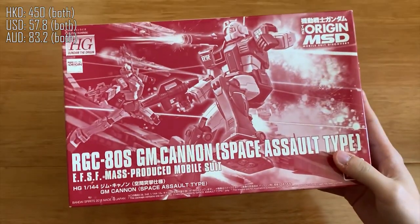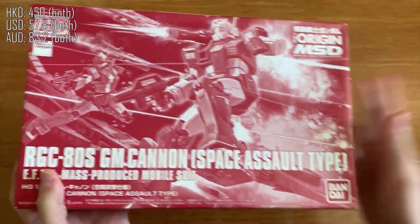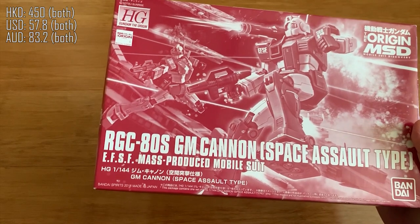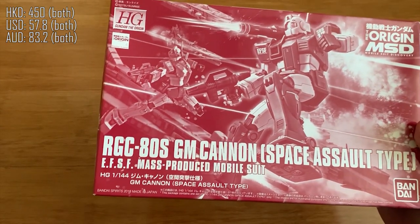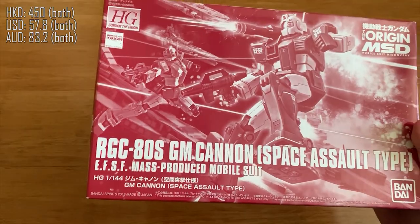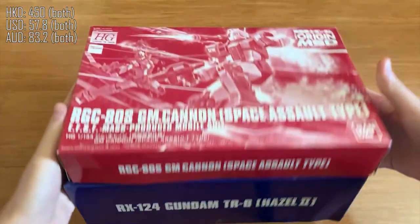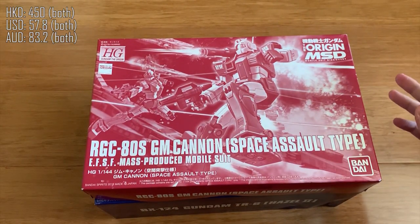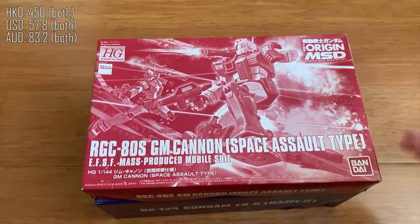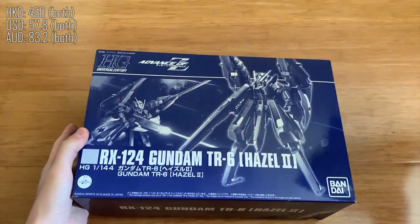Next we have the Space Jim Cannon, Space Assault Type. This was pretty hard to find — it took me quite a while. This is a P-Bandai, and for some reason nobody likes it, so not many shops or sellers actually carry it. I had to run around a lot of places to get it. I also bought Hazel 2 together with it for 450 HKD. I didn't plan to buy the big one because I'm waiting for the final version where the TR-6 has everything on it.